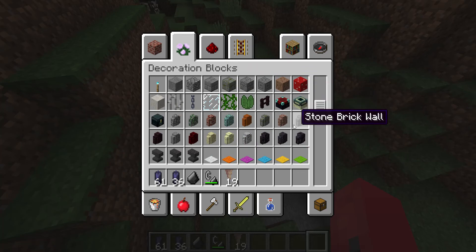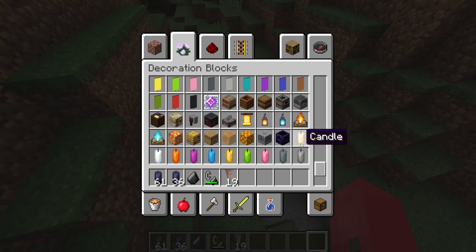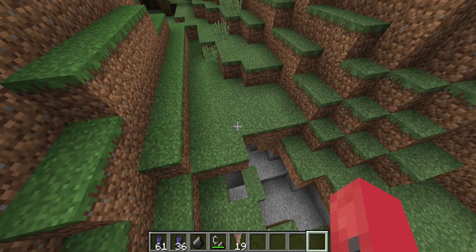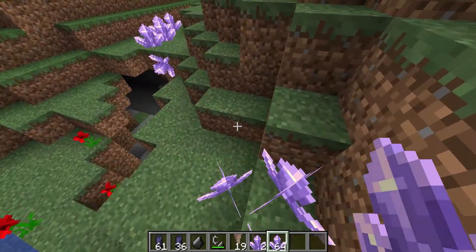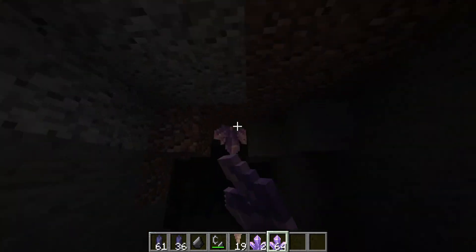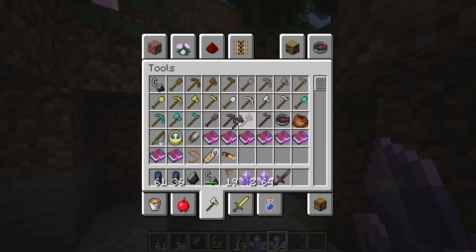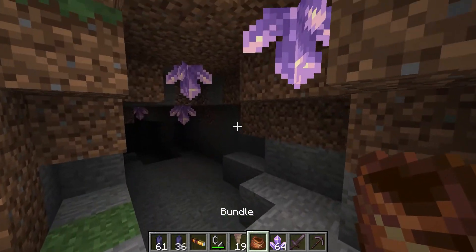I'm just going to scroll through here and look for new things. So far I'm finding — oh, there's amethyst! They make a cool sound when you place them down, and they emit a really small light. Let's give myself a pick as well. Oh — there's a spyglass! And a bundle — that is sweet!